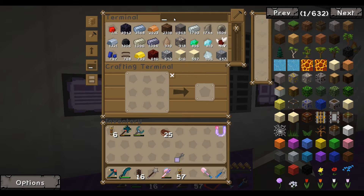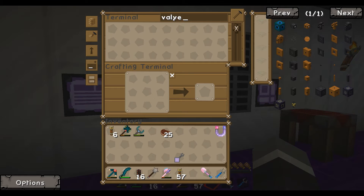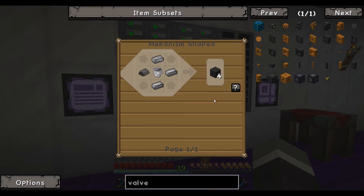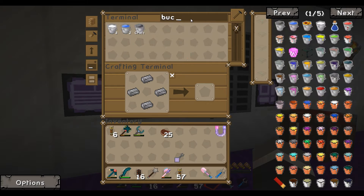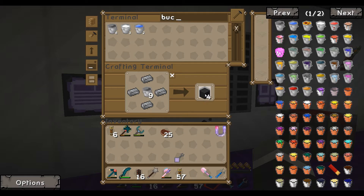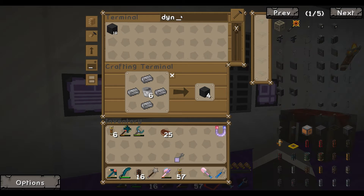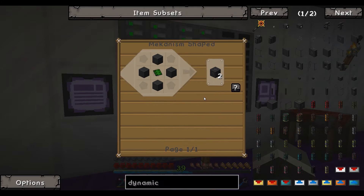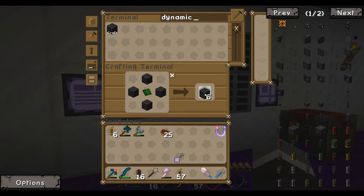We're going to need some valves. This valve here is made from those components, so we'll need some of these. We do have basic circuits — fantastic. Dynamic tanks require buckets and we don't have any, but we can craft 30 buckets. Then we need dynamic valves — that gives us two. We're going to need a bunch of those so we'll make eight.